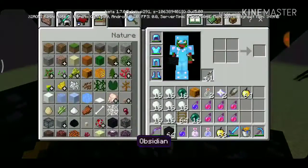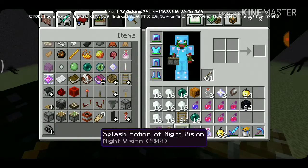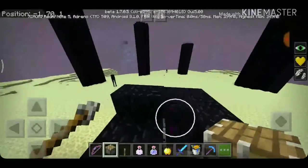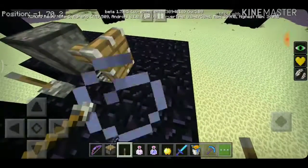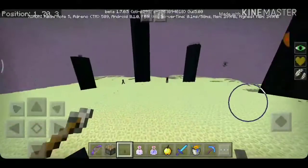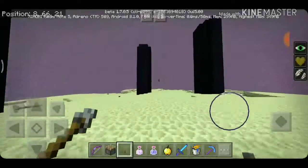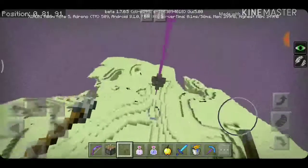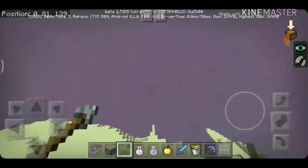The dragon will also drop a lot of XP. To grab the egg, don't just hit it with a pickaxe — use a piston to push it. After that, you can open the End portal gateway, which is the fast travel to the End City. That's all for today — subscribe and leave a like, thanks for watching, and I'll see you in the next video!